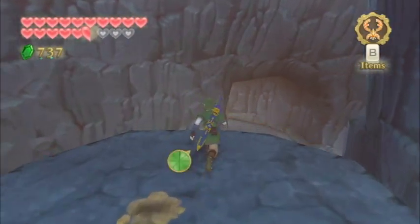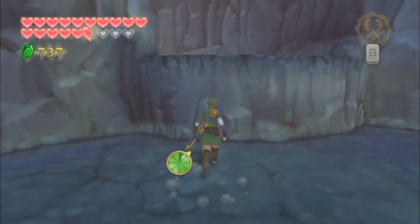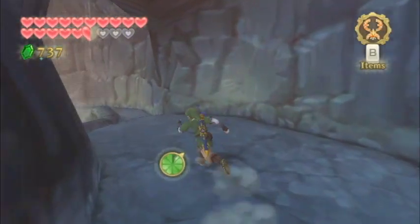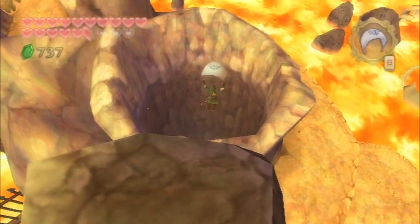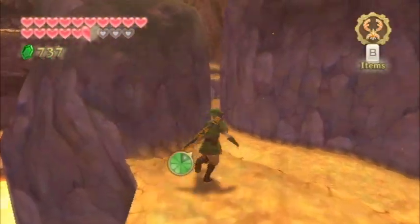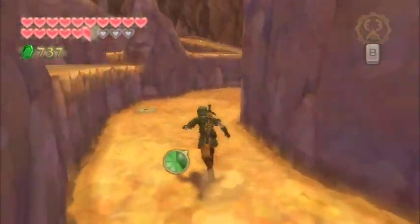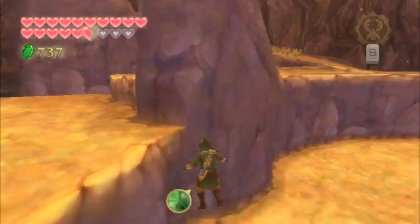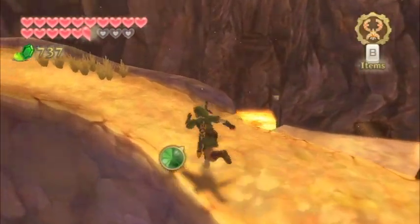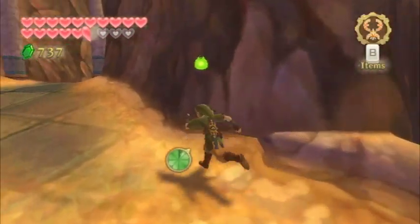We found the Mogma for the job, and it's now time to return to Kina over at the Pumpkin Landing. You can use the massive air geyser right over here to get back up and out of the Eldin Volcano. At this point, run over to the nearest bird statue — there are a couple in the area — and return to the sky.